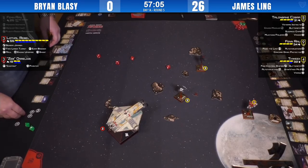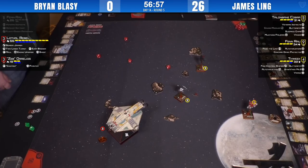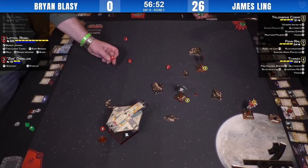The Ezra and Maul combination is great — guaranteed to clear those hyper-accurate modifications. There are lots of mechanics that can shut this combo down, but unfortunately James doesn't have one of those. That is not so great for Brian.